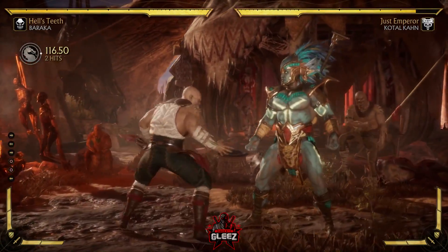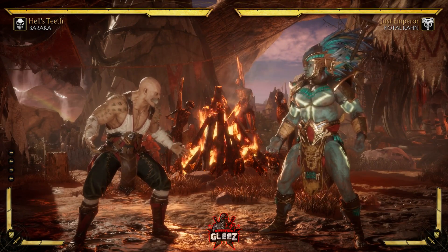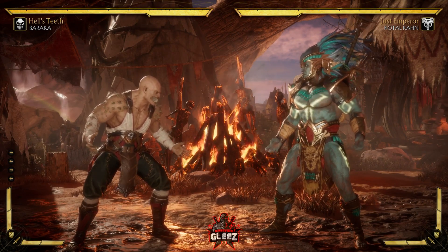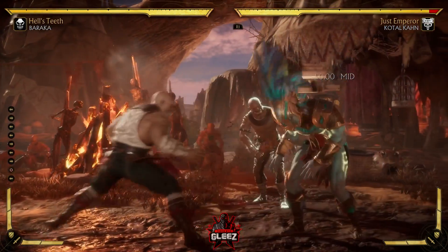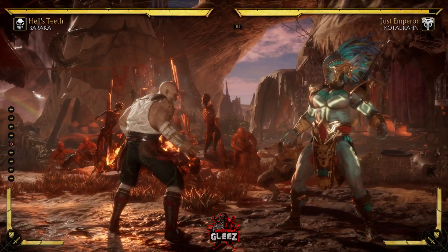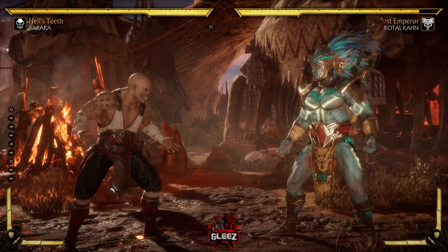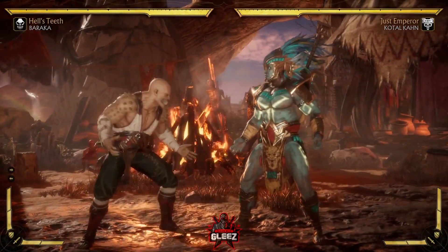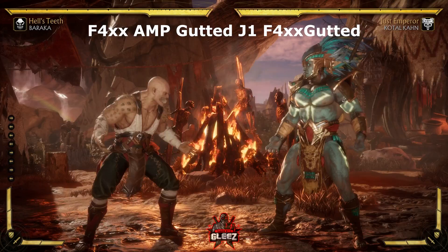The forward 4 is again his best tool. If someone has a move with a lot of pushback from range — like Jade's back 1-2 — it makes it very hard for a lot of characters to punish. Since Baraka has a rather fast forward advancing move, he can punish a lot of things that other characters cannot. The forward 4 is cancelable into Gutted, which is back forward 4. So if you know you can punish something, you can go into meter burn Gutted and go into combo.